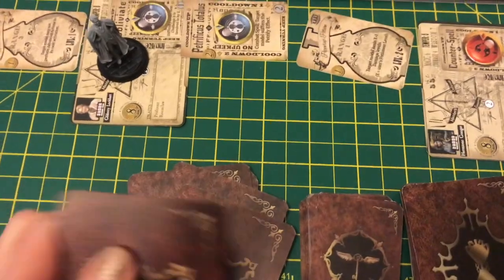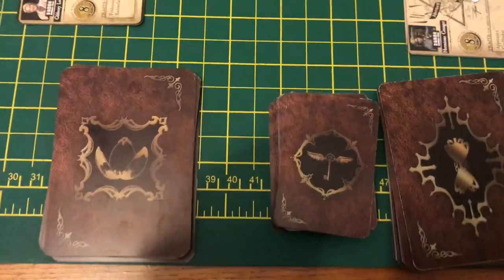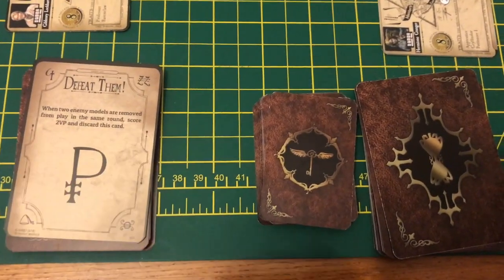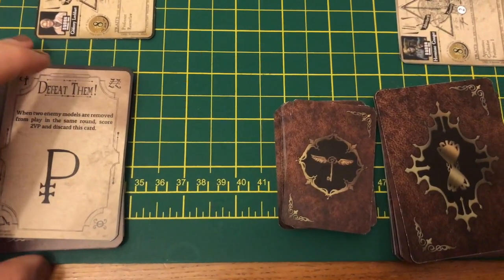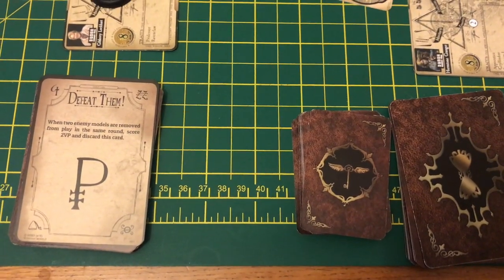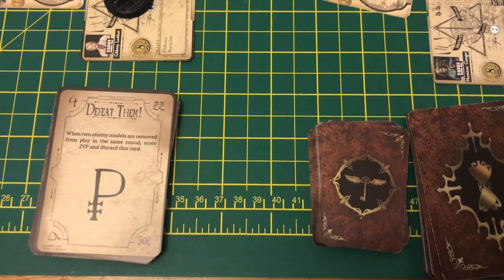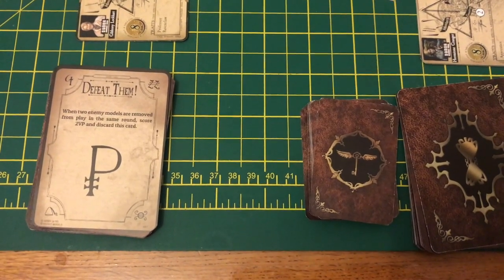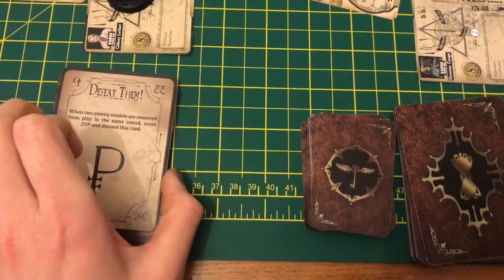You draw three cards and have the whole game — all of your rounds — to complete any of them. You don't have to complete any, but once you've completed one you exchange it for another one. The first time you draw them, you can exchange one you don't like for another from the pile, but that's it — you're not allowed to exchange anymore after that.